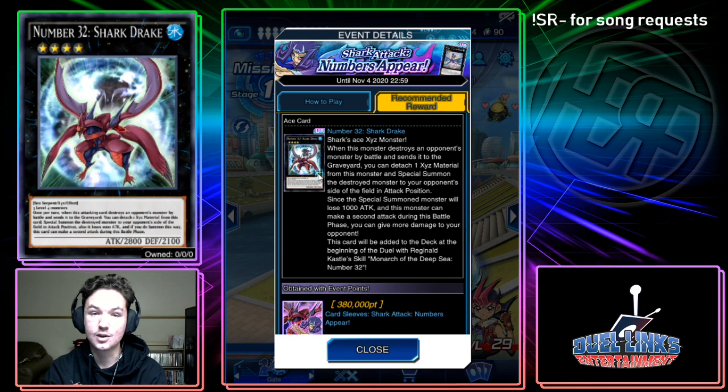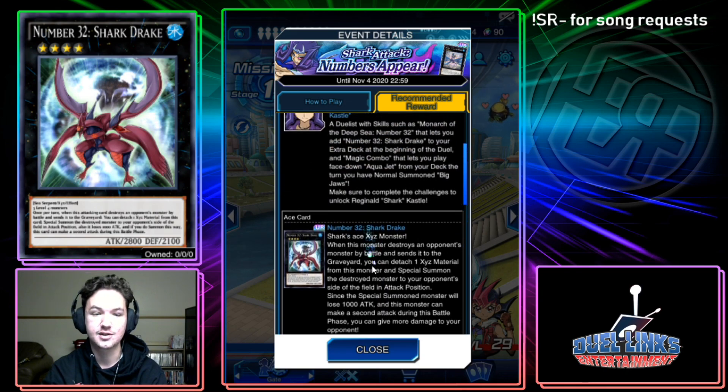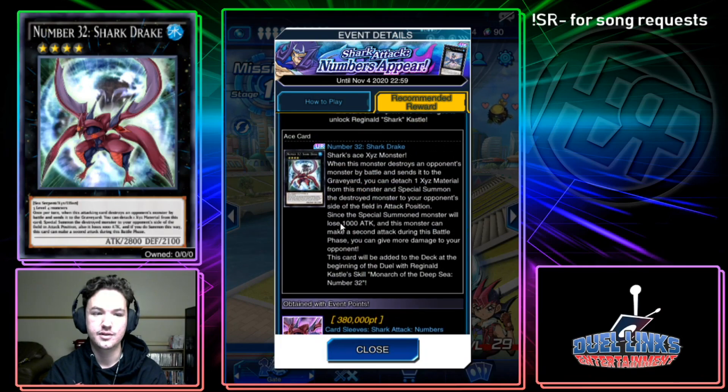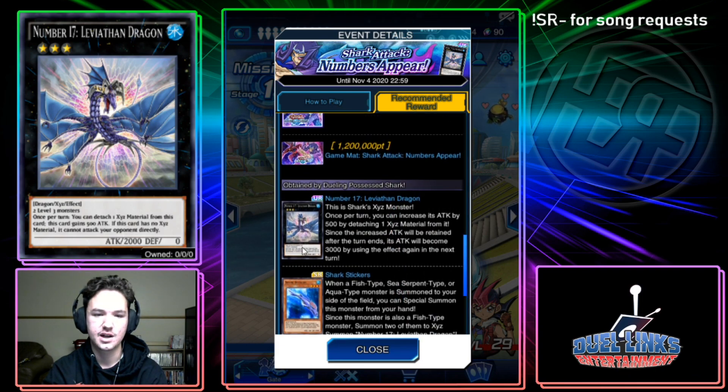This is a really good card that you need to get, but it's just not good based on the summoning mechanics we currently have for Xyz in Duel Links. That's my evaluation. I'd love to be proven wrong. Number 17 Leviathan Dragon is a pretty good card, you should get it.